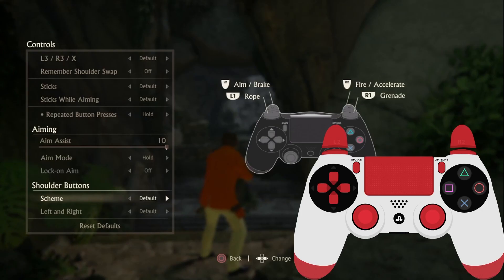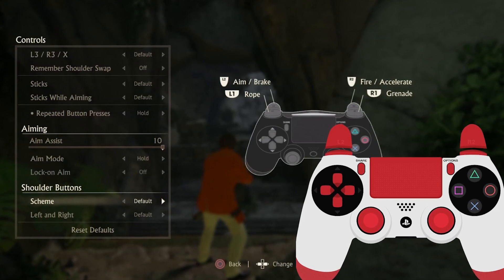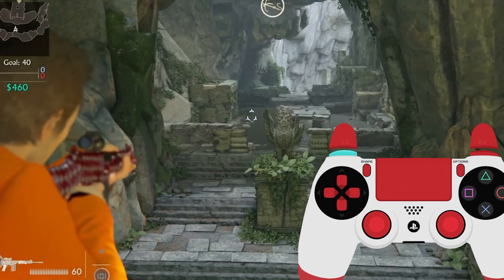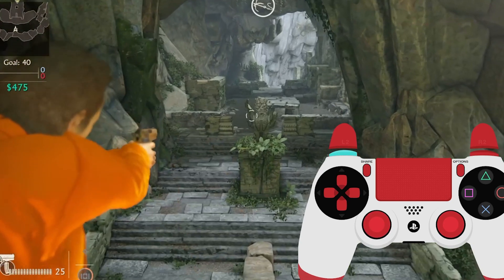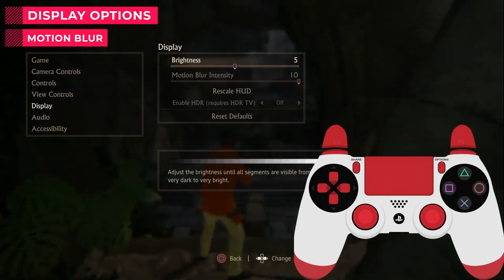The next option is Scheme — one of the most important options in Uncharted. Some players think I'm using rapid fire, but it's all about the scheme. With Default scheme, aim is L2 and fire is R2. If you change it to Legacy, aim becomes L1 and fire becomes R1. It is much faster to shoot with R1, and it's much better when playing with weapons like the Mettler or FAL.